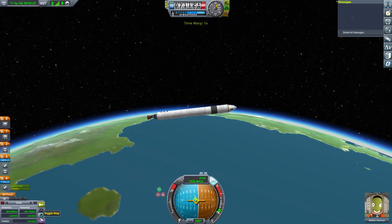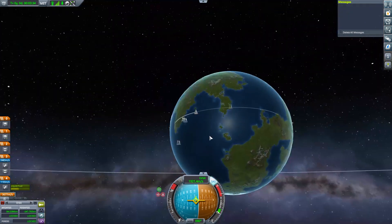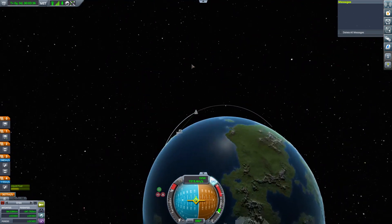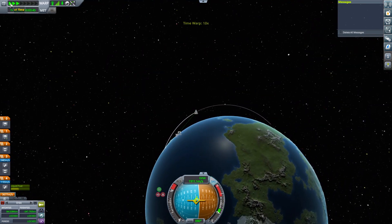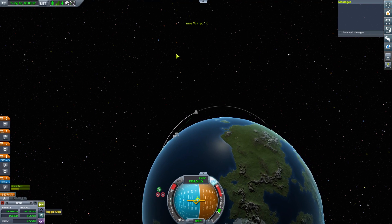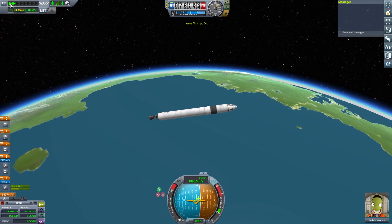We can now speed up a bit more. If I had maneuver nodes, I would actually just put a maneuver node about there. I'm having to guess, which is annoying. So I think there is where I want it to be, so we're just going to timey-wimey a bit. The easiest way is to actually look on here and go, when I get to 80, then I might want to try and orientate the craft a little bit.